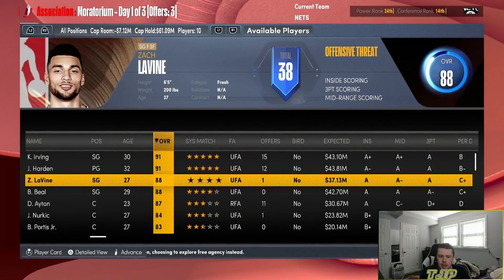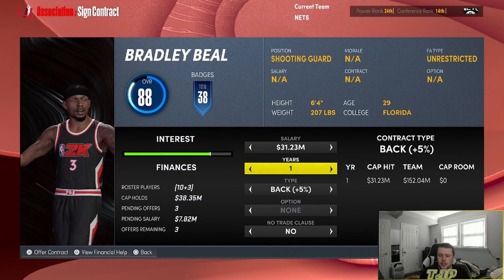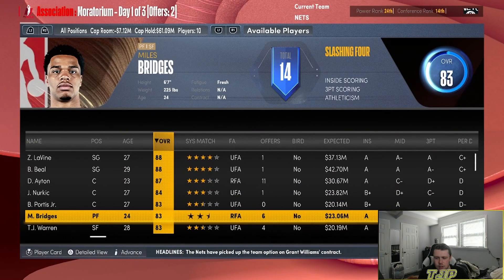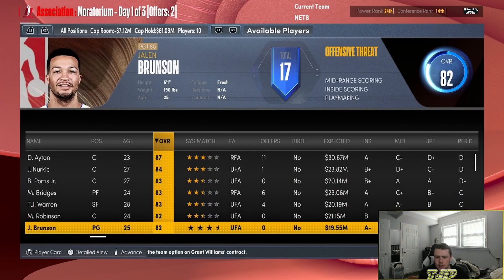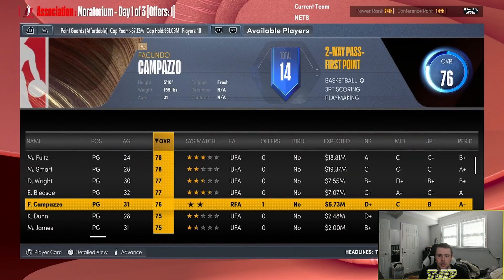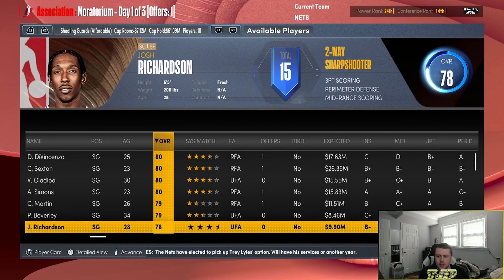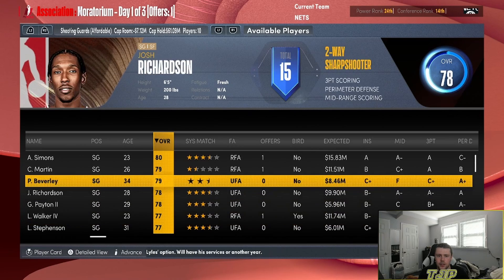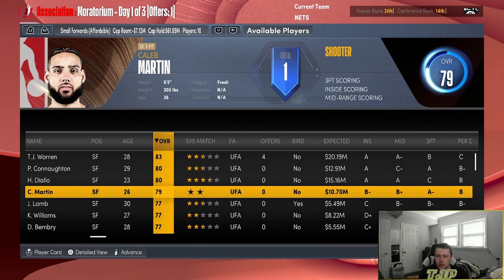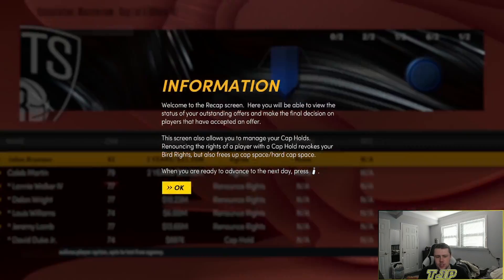We could try to get a Zach LaVine, but I think he'll go back. We could get a Bradley Beal — actually we can't, he's not gonna come here. Bobby Portis is actually pretty solid. Jalen Brunson could be decent — help me get some wins. With 17 million we can get a decent shooting guard. I guess Lonnie Walker could fill in those shoes. We'll go Caleb Martin — I feel like he'd be a bit better. So we can get Jalen Brunson and Caleb Martin.